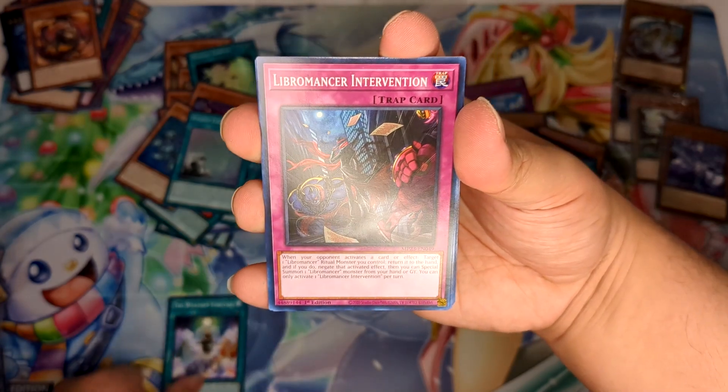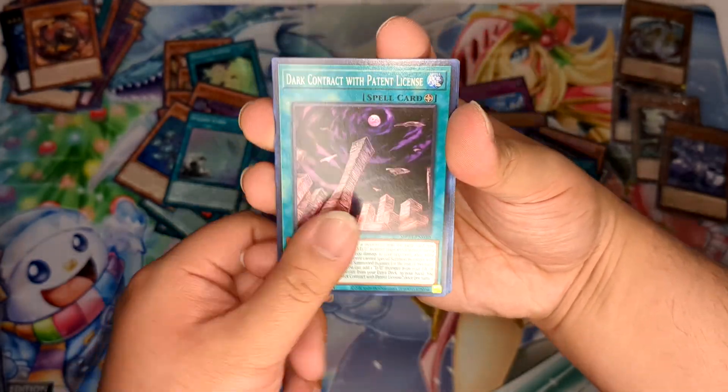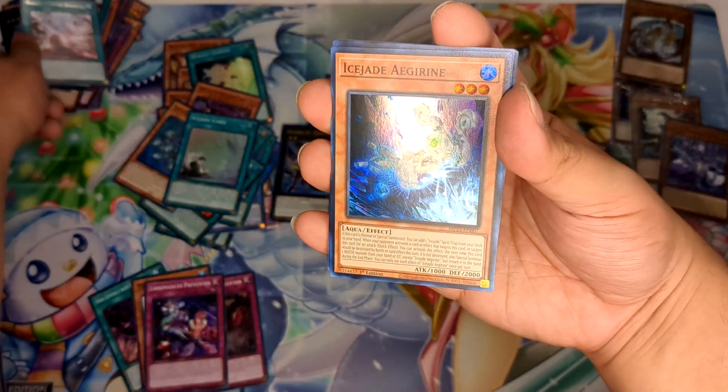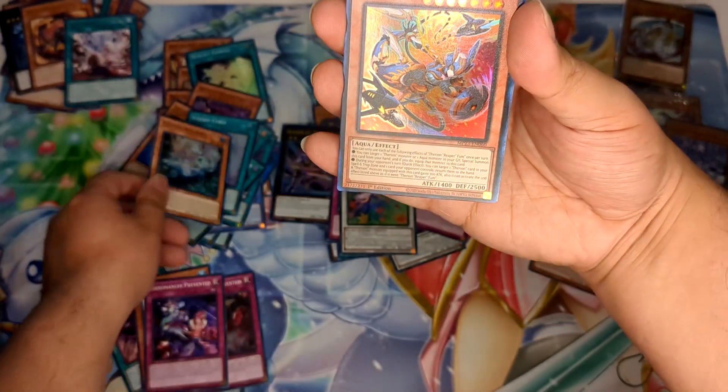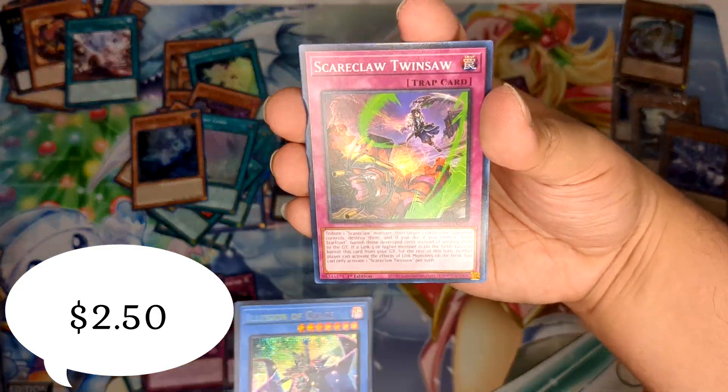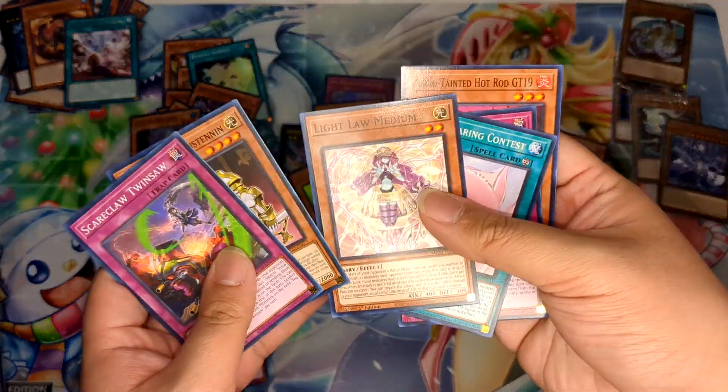Third pack: Weather Forecaster, Libromancers, Branded Central, Dogmatica, Ice Jade, Therions, Scareclaw Rival, Dinomorphia, Teresa, Illusion of Chaos — basically a reprint, and that's about it.